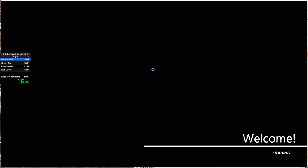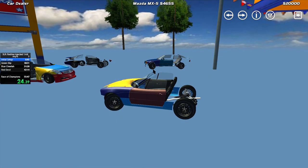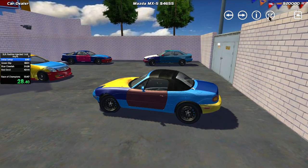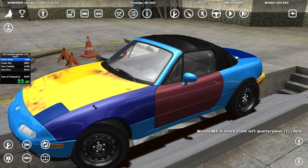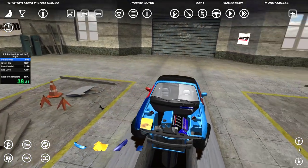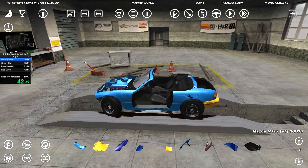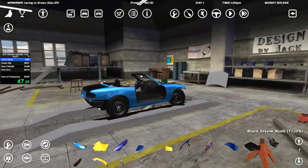A few things I've tested out since the last video: if we can get our hands on the 1000 horsepower four-cylinder turbos that all of the AI cars use — that would just be the perfect engine. And we got a perfect start — MX5, that's solid as hell.